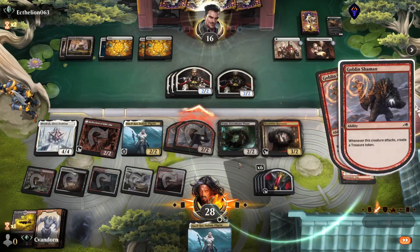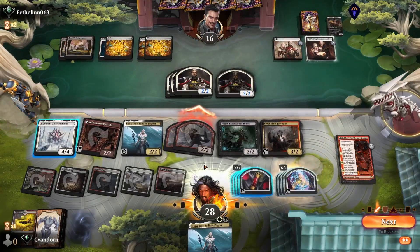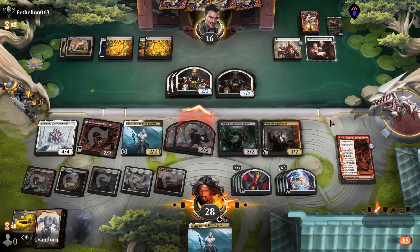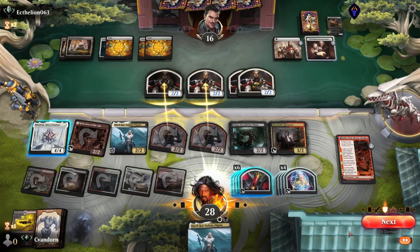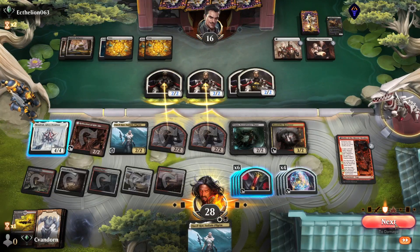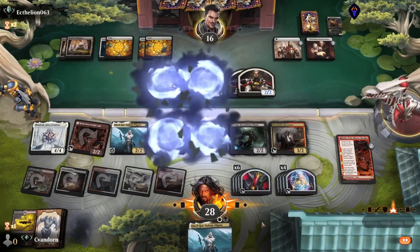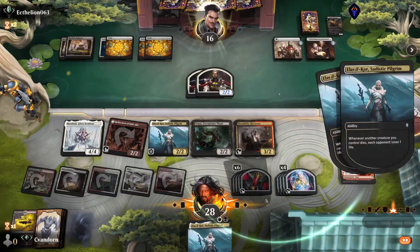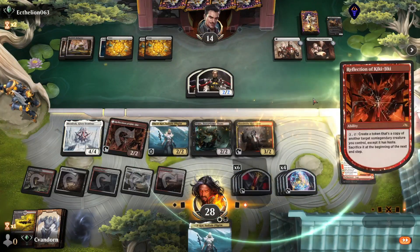Let's attack with both of our Shamans — we'll make four Treasures, which gives us the ability to use Mondrak to sacrifice stuff. They're going to take that trade, which I'm fine with. They lose two more life from Elis, and we'll pass.